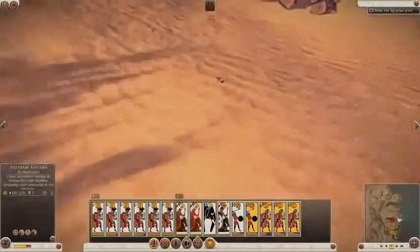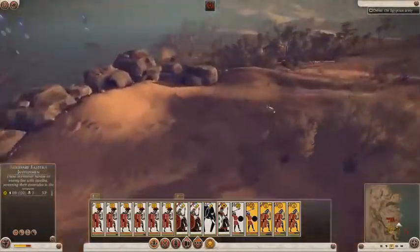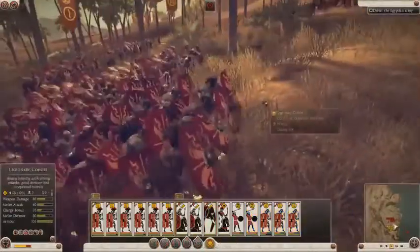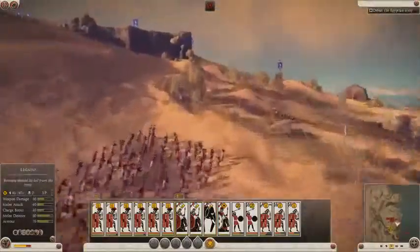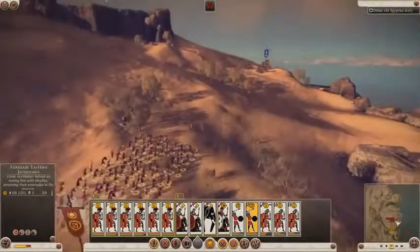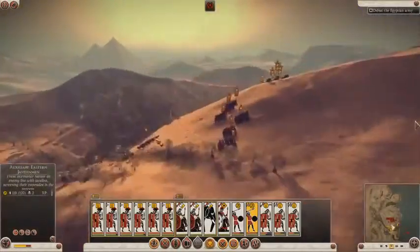We've got a clear line to the guns now, which is great news. These guys are approaching under fire - look, they're raising their shields - in a kind of realistic fashion. Javelin men are much, much lighter so they run faster, and then they're just going to let loose. We're making a good advance here.